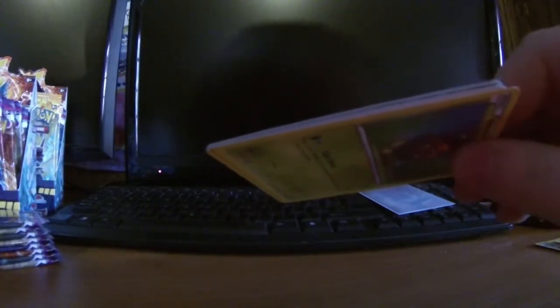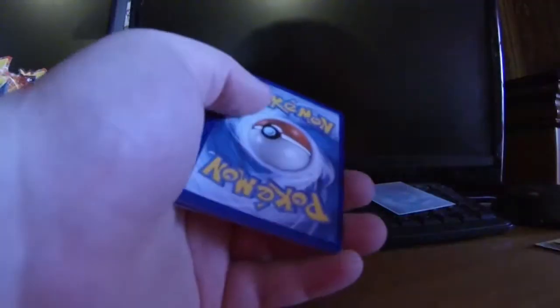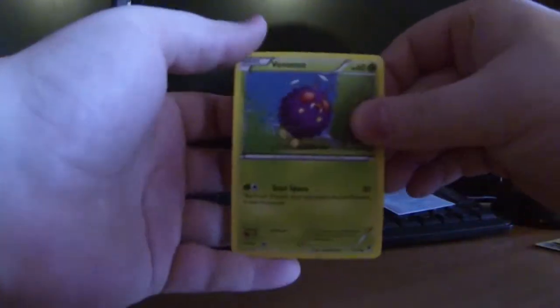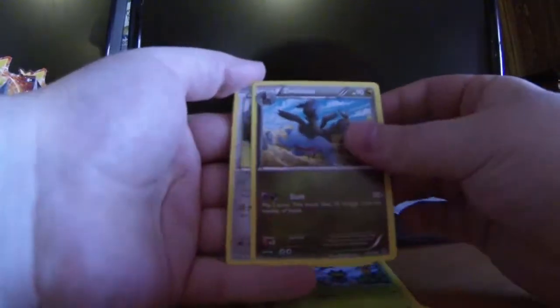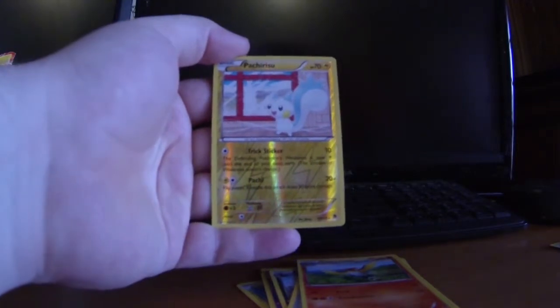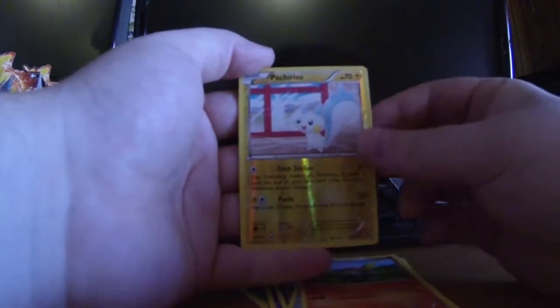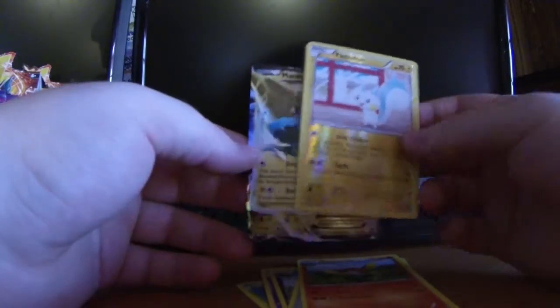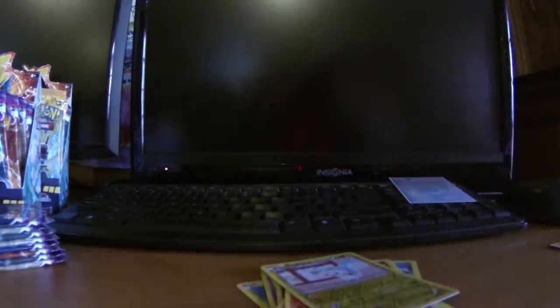Oh, I left a pack over there — it was just sitting way over on the side and I was like, why is there one pack just sitting there? We have Venipede, Mana, Spiro, Gulpin, Yanma, Clefairy. Well, that was awkward — sorry about that. My memory card filled up; I haven't emptied it since the Ancient Power box which was like two months ago. But unfortunately you guys left right at the wrong time — we actually got a Manetric EX in this pack! The good pulls are starting to come — I was starting to get worried.